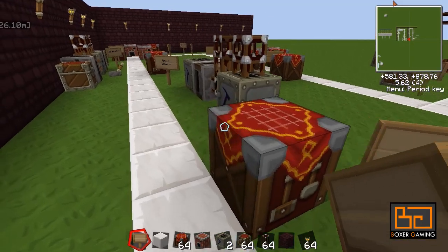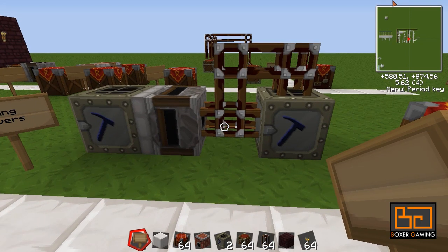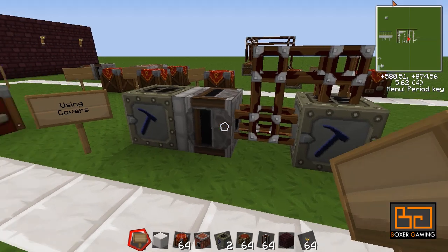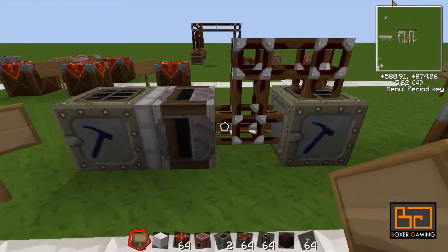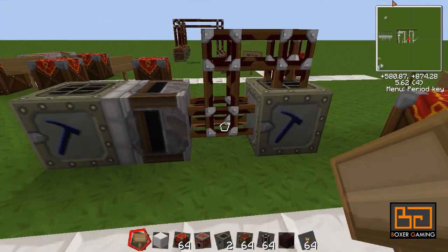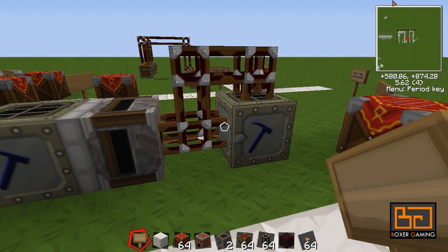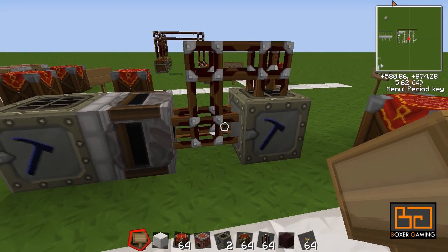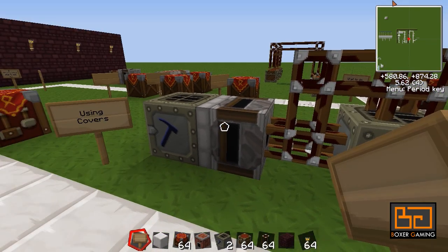So what can we do with this? Have you ever had this problem — either in RedPower or BuildCraft — where you can't make machines as compact because these pipes connect straight to the side of the macerator? This works the same way with BuildCraft pipes as well. It's annoying, isn't it?